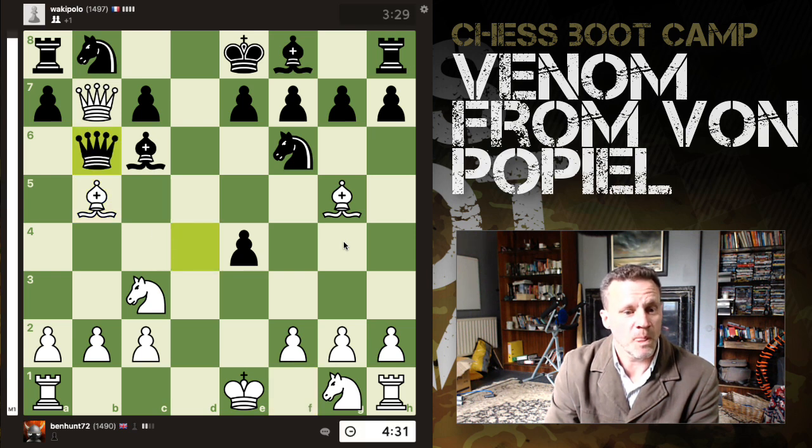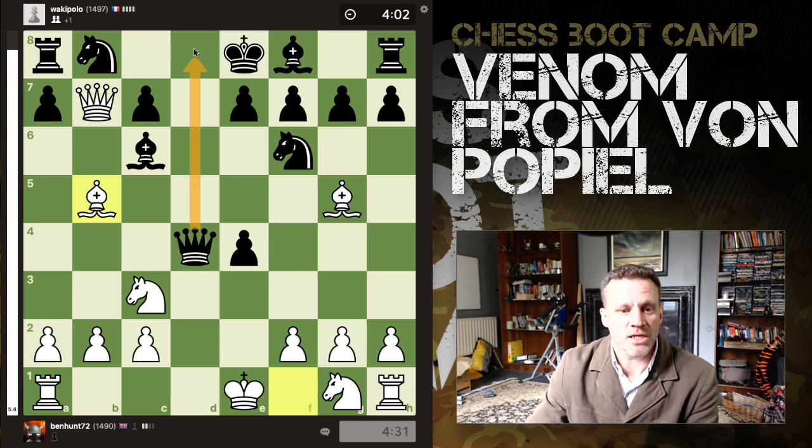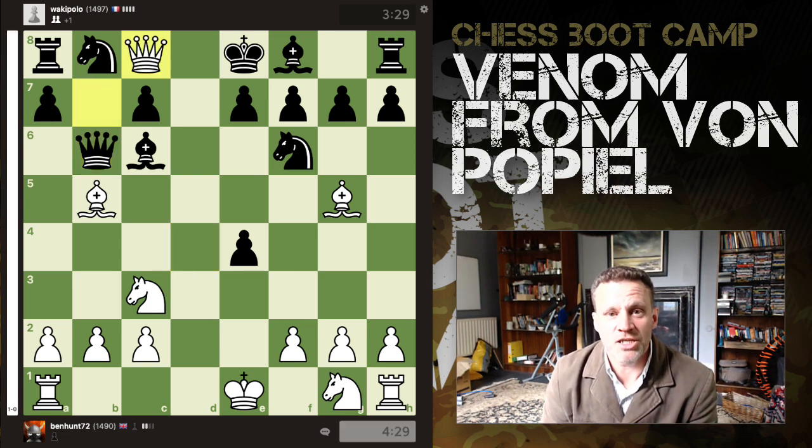What happens next? Queen b6 — notice the queen has an important job here, but she has now abandoned her post. And Queen c8 is checkmate! I'm left with four minutes and 29 seconds on the clock, opponent has three minutes and 29 on the clock.